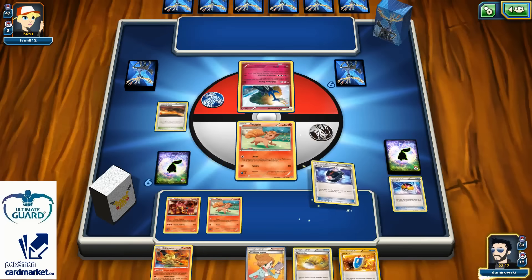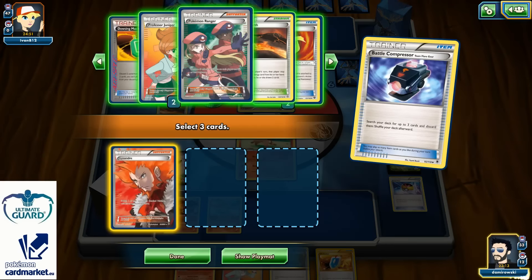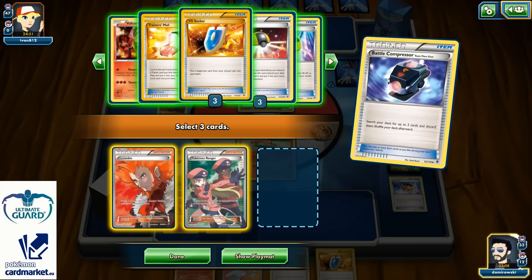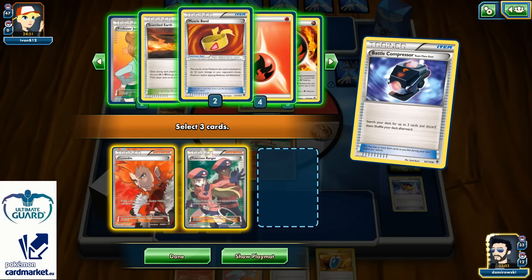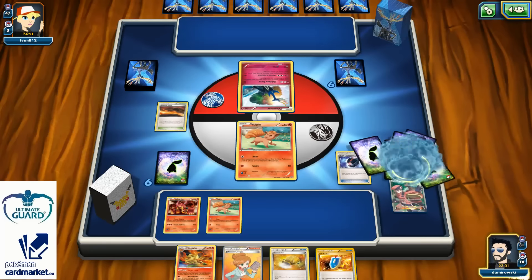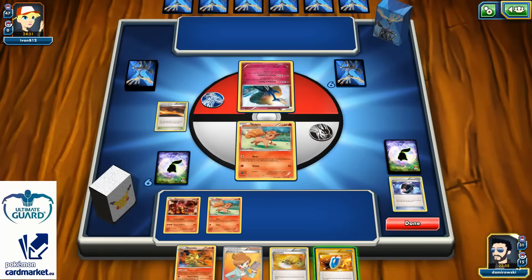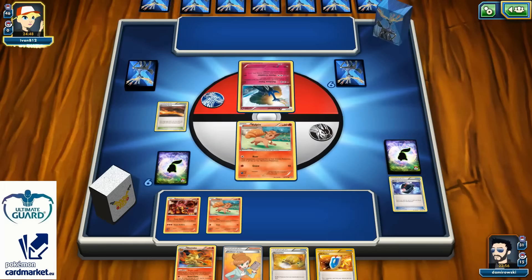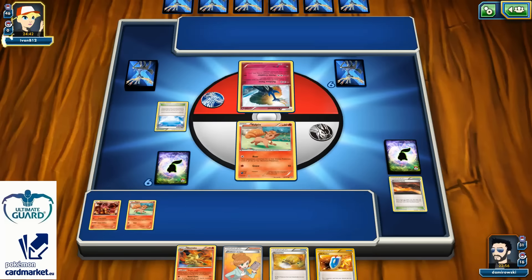Another Battle Compressor — with it I can discard some other Supporter cards like Lysandre and Pokemon Ranger since I won't need them right now. This is definitely going to be it. I just need Energy for the next turn, which I can easily get with my Blacksmith, so I don't need to worry too much. I'm just going to pass my turn, unfortunately without Energy attached onto my Vulpix.